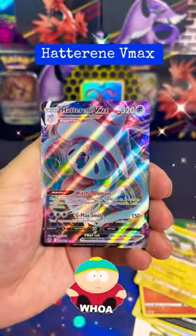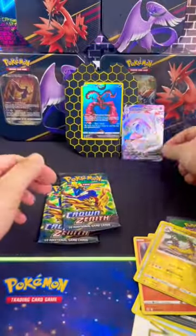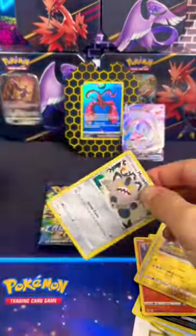A Heliosk Reverse Holo and a Hatterane V-Max. Not too shabby, that's a pretty good pull, but we need something better.